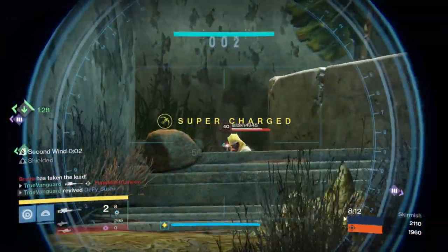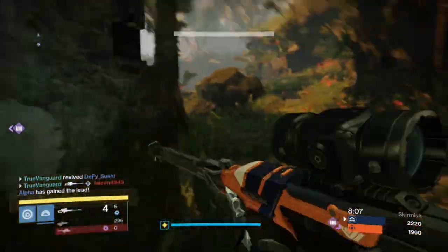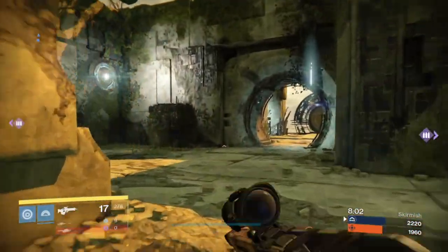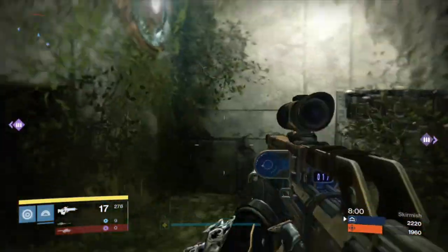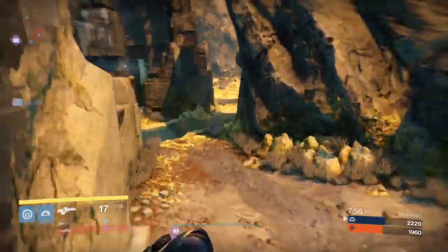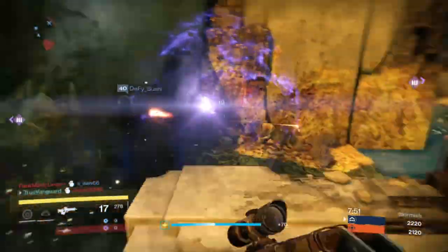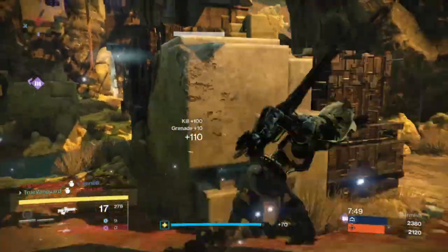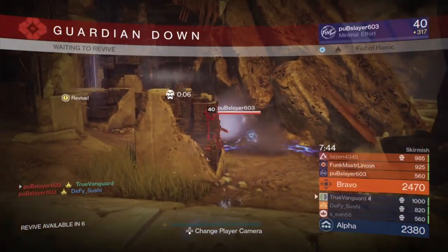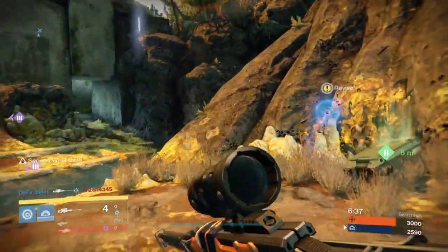Once you get that first pick, you push up and get the second pick, and then once you get two down you bum rush the last guy to get the team wipe. What map rotation does is that because you're moving around the map, the spawn system gets confused about where to place your opponents — you're basically forcing split spawns. In that gameplay you saw us get a team wipe as we moved around the map and pinched guys between us.